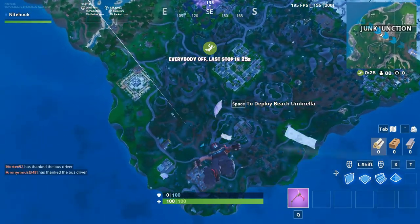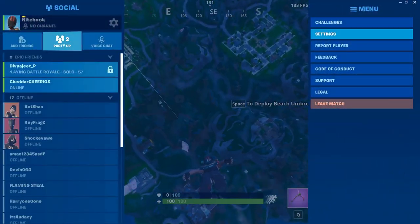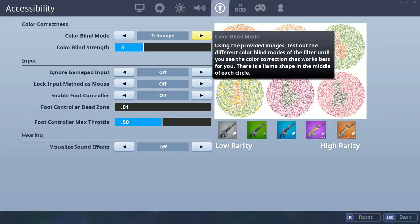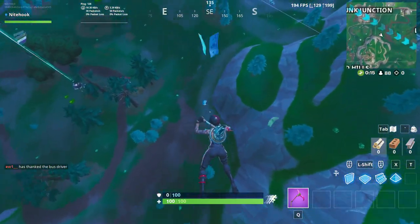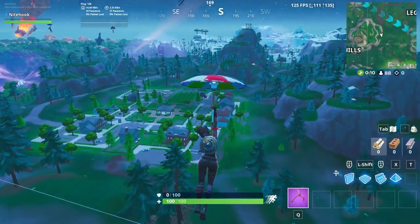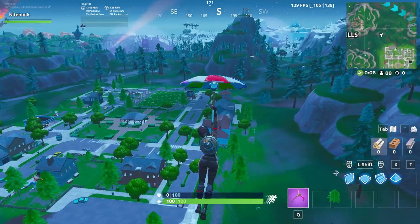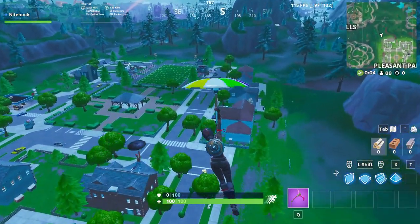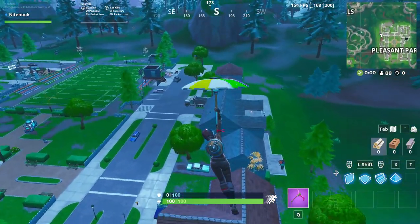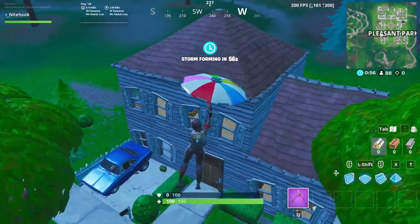In this video I'll be talking about the top 5 landing spots you should land at for guaranteed good loot and materials. I have taken into consideration the following factors to decide what spots are the best: loot, materials, and rotations. I'll be rating these locations out of five stars so you can easily pick your drop suited to you. With that said, let's get started.